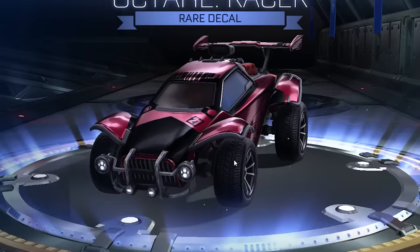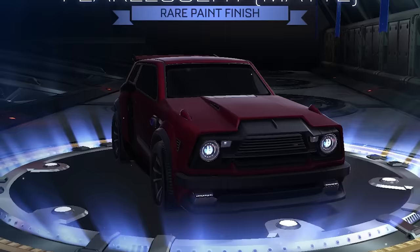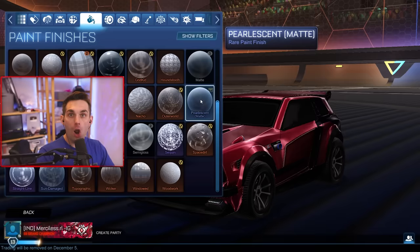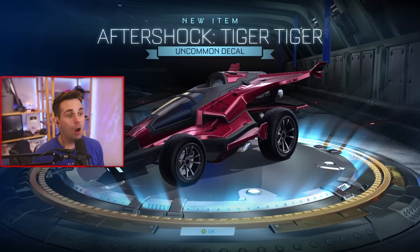Remember how I said he didn't have a legacy account - so octane racer, I actually think that's a pretty slept-on decal for the octane. I'm counting that as a W. Pearlescent matte - this paint finish right here - heat. We got him his first pearlescent matte. Pearlescent matte might be the best paint finish in the game, and he said he'd like sweaty presets - that's perfect for sweaty presets.